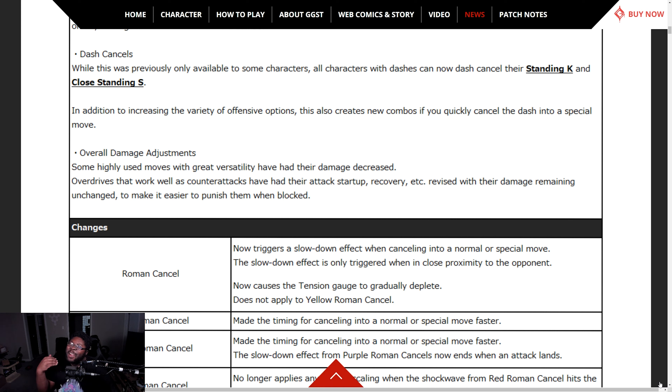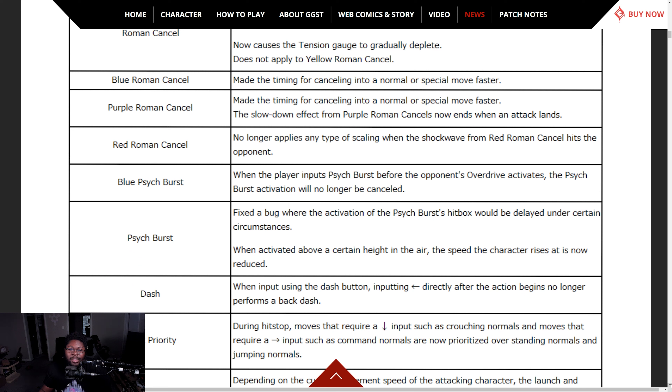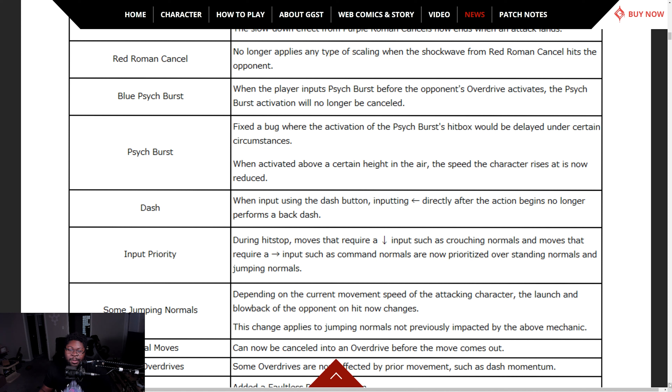Ram is probably about to get hit — I already know. Overdrives that work as counter attacks have had their attack startup and recovery revised, with damage remaining unchanged, to make them easier to punish. Roman cancel changes: natural slowdown effect and Blue RC now have faster cancel timing. Slowdown effect ends when the attack lands. Rare Roman cancel no longer applies any scaling when the shockwave hits the opponent.